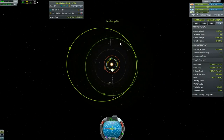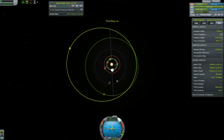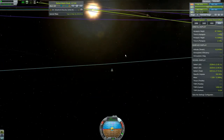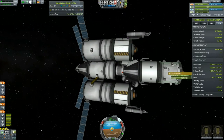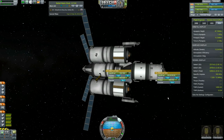Here we go — sphere of influence change completely obliterated. Close the alarm and pause, we're back to normal. We also learned that the sun ship doesn't have as much fuel as I'd like, so I'm actually going to fill up its tanks from the Elu ship, which should have more than it needs.